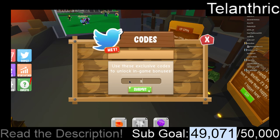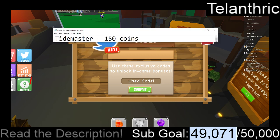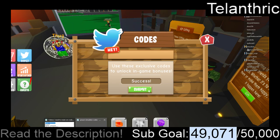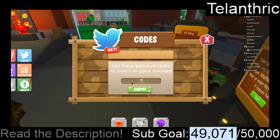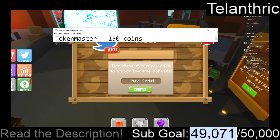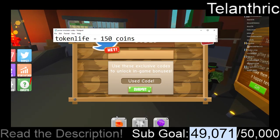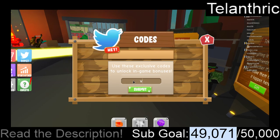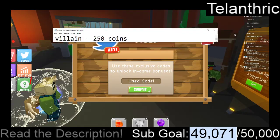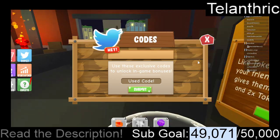Next code is Sub2Tofu. Next code is TIDEMASTER. Next code is TOKENMASTER. Wow, there are a lot of codes. Next code is TOKENLIFE. Next code is Villain. And yeah, that's all of the codes — 6,050 coins total, 37 codes.